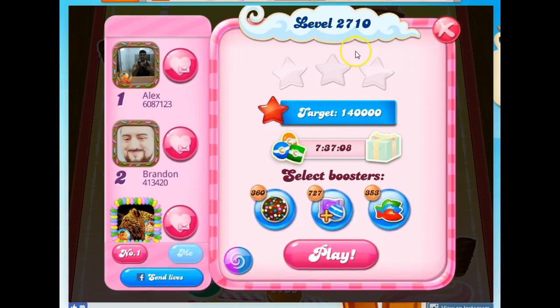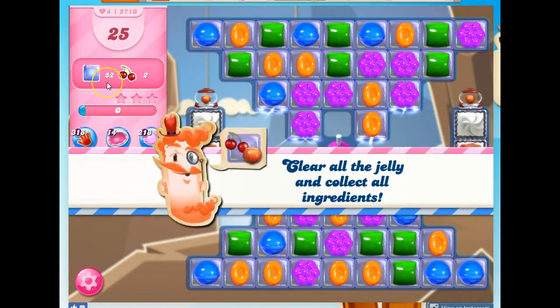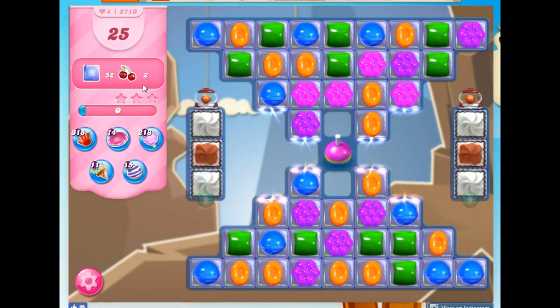Hi friends, this is Susie, your Candy Crush Guru, here to help you solve the puzzle of level 2710, where we have 25 moves to clear out 52 jelly and collect 2 ingredients.